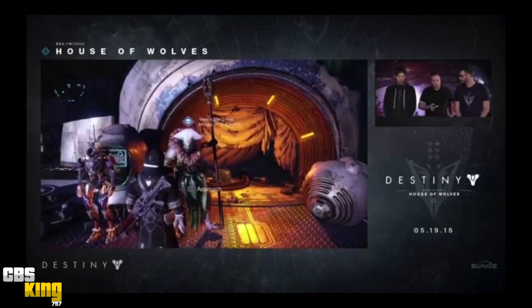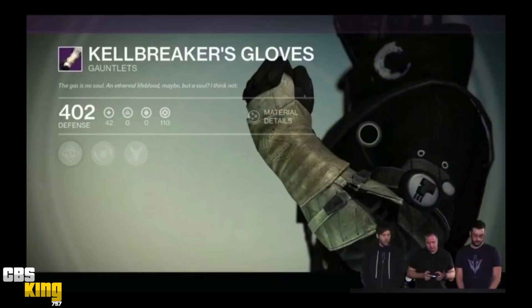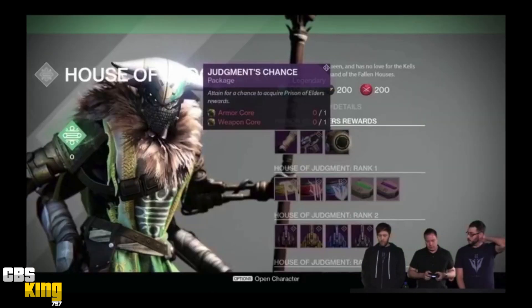The next thing they showed was Variks the Loyal, the House of Judgment vendor. House of Judgment is the newest faction — alongside New Monarchy, Dead Orbit, and Future War Cult, you'll also have House of Judgment. You can buy armor, ships, and shaders from them — armor that goes up to light level 42. You can also upgrade your Prison of Elders gear using armor cores and weapon cores. I'll cover Variks and House of Judgment in a separate video.